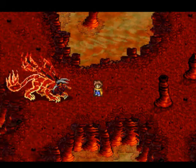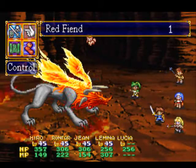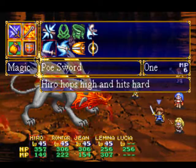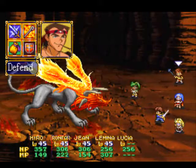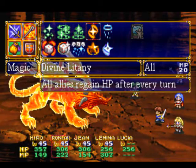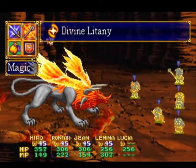So now we can fight the boss. This would be the Red Fiend - has a total of 11,000 hit points, which I know seems like a lot, but hopefully it won't be too damaging. Ronfar, we're gonna make use of Divine Litany - all party members are gonna regain HP after every turn, that's gonna be very nice.